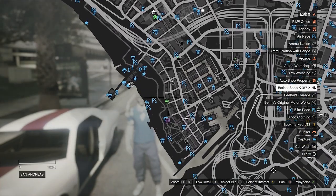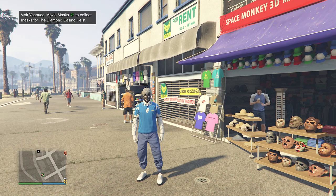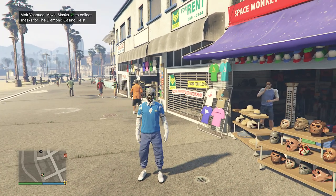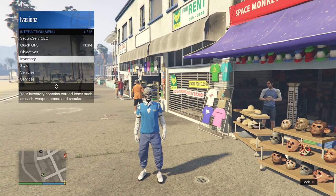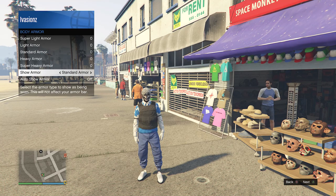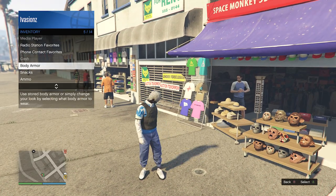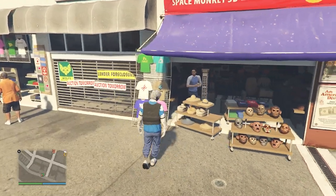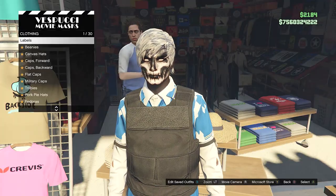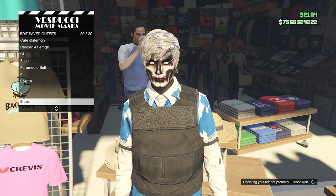Now we're going to go over to the mask store to get the mask for our outfit. After you make it to the mask store, pull up your interaction menu, go to your inventory, go to Body Armor, go to Show Armor, and set it to the standard armor — the black vest. After you've equipped the standard armor, put away your interaction menu, go over to the mask, hats, or tops, hit edit saved outfits, and save your outfit on any slot that you want or the slot you saved it on before.